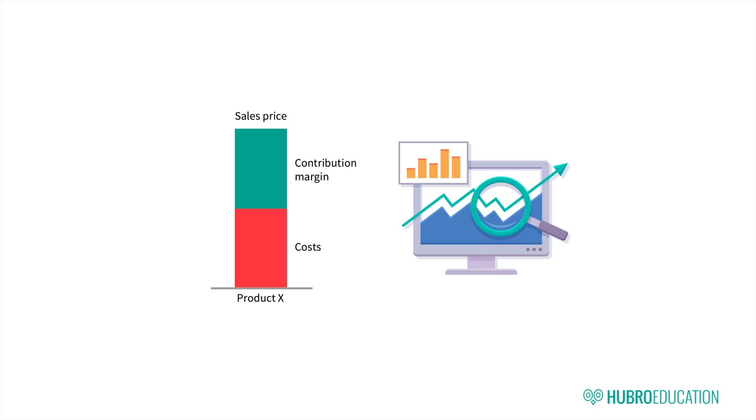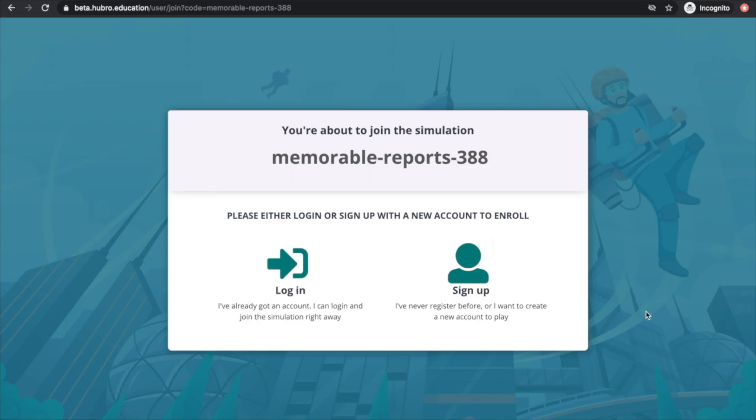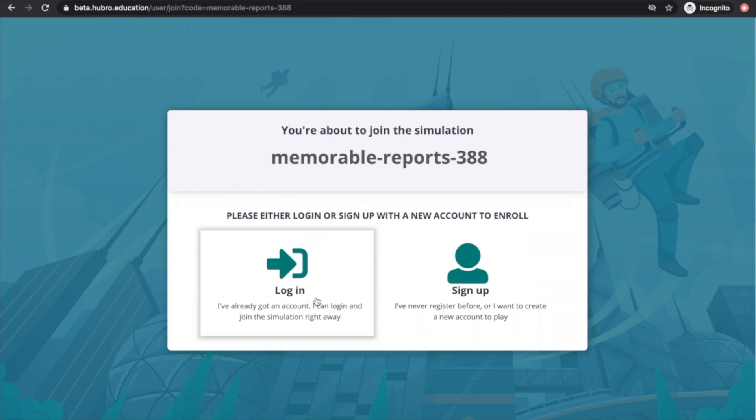Now that we've gone through the rules of the simulation, let's log in. Everyone that's participating should now get their laptop or tablet out. If you want to do this now, pause the video until everyone is ready. To log in, the instructor has shared a registration link with you. When you follow the link, choose Log in if you already have a user, or Register if you haven't used the simulation previously.